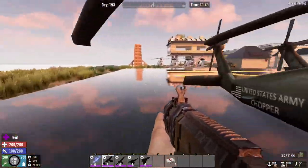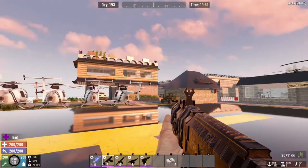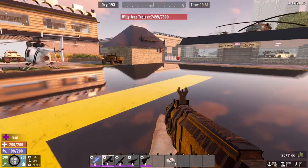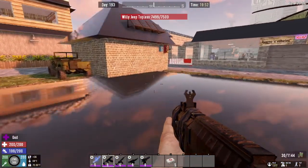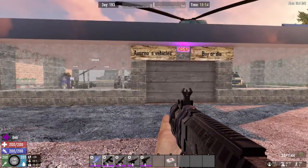He's been a little busy, and settings are turned up. But this is all done in survival mode — not creative mode — he's built all of this. And he's got a shop here: Verno's Vehicles, Buy or Die.